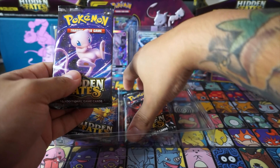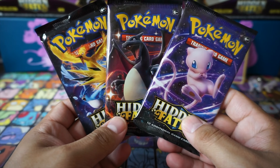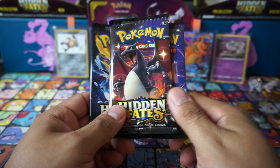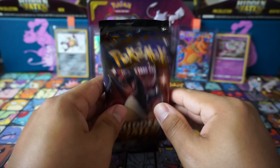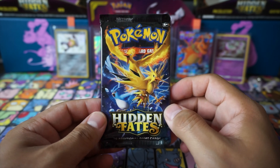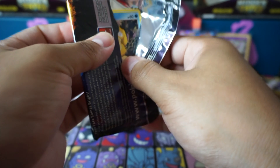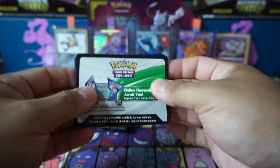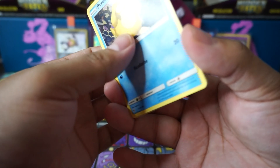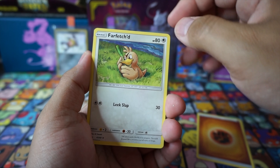Our three packs are Mew, Shiny Charizard, and Legendary Birds — imagine if we get another shiny Charizard! In a couple of years these packs will probably be really expensive. People say this set is out of print, but I think they've been restocking — it was Burning Bonds and Training Legends that were out of print. All the packs have white codes, which is good — it counters the weighed packs.